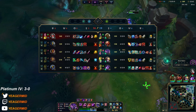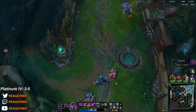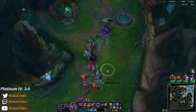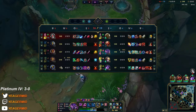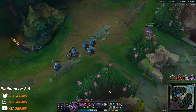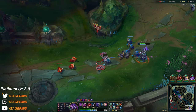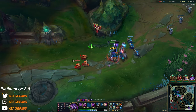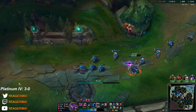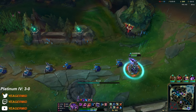Kassadin into AD champs — he also has Hexdrinker. We're going to heal up with the rip buff. I think I just stay because I want to get level 16 ASAP. He has double MR but I'm 8 and 0. You can see what it means — Kassadin has a lot of burst damage, but before level 16 the cooldown is relatively high. So if you're not able to one-shot them in a single combo, they can trade back pretty easily.